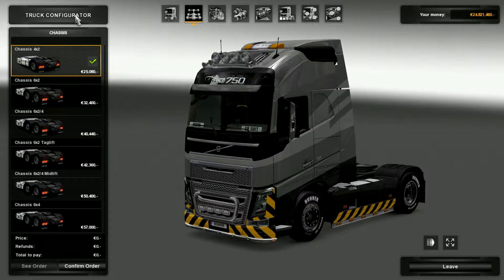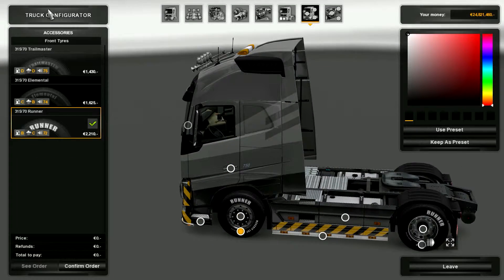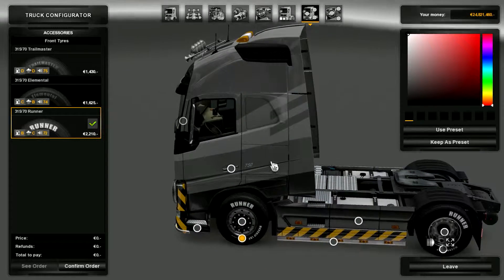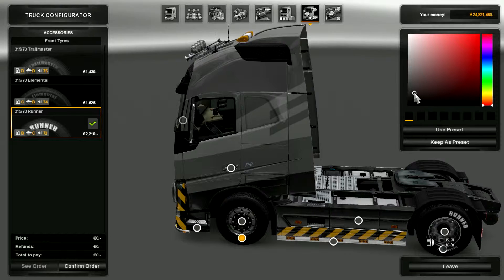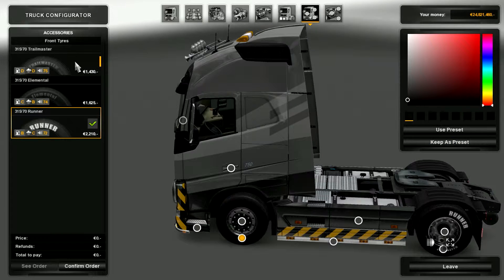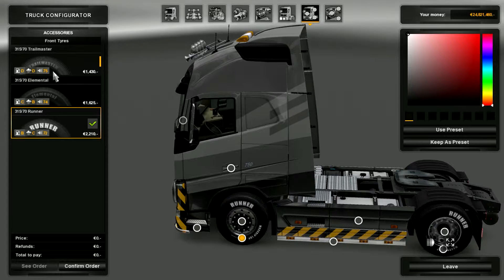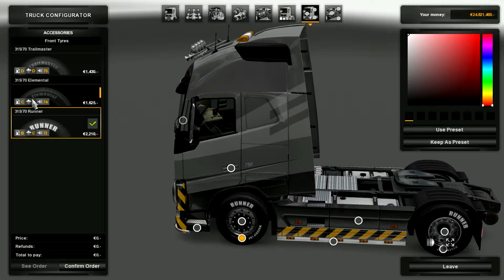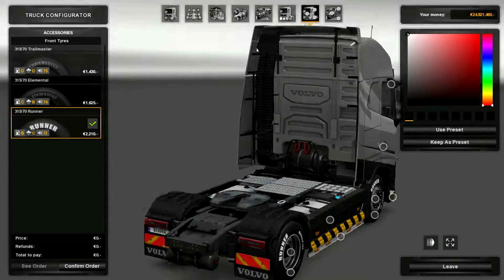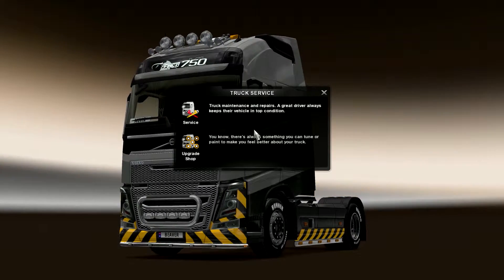Now you have the truck configurator and here you can choose whatever you want. Part of that are the tires — you can really hear the difference with the tires now. You can choose whatever color you want — painted white, red, black, or anything. You have three different tire types: Trail Masters, Elemental, and Runner, so you can see those classes here.